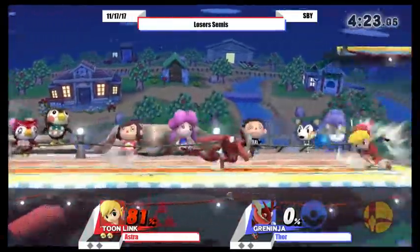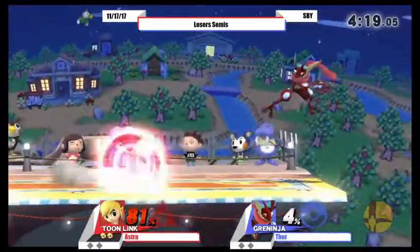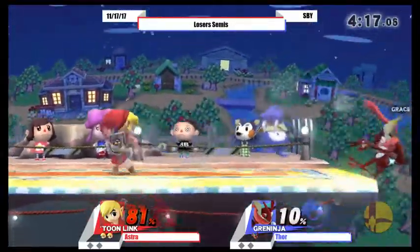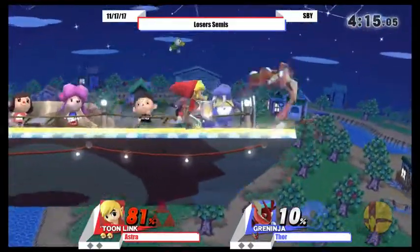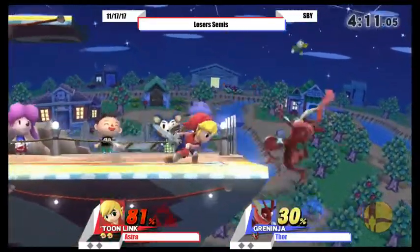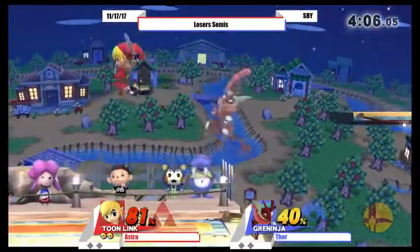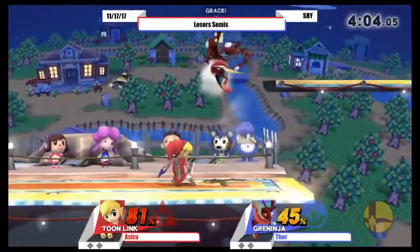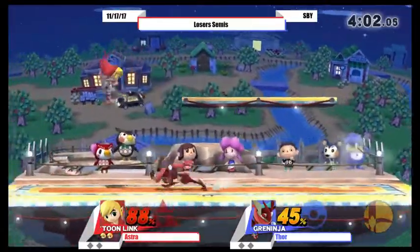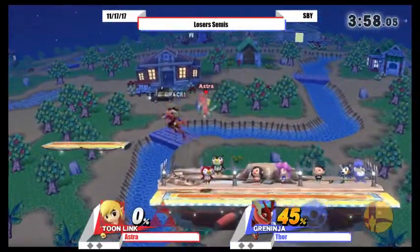Probably just going to play a little bit slower now. And actually, you might fish for the up tilt to try to get that free damage. Wow, just down tilt sending — this is incredible, I cannot believe that worked so many times in a row. Getting the up smash. Greninja's up smash is actually really, really good at catching landings.